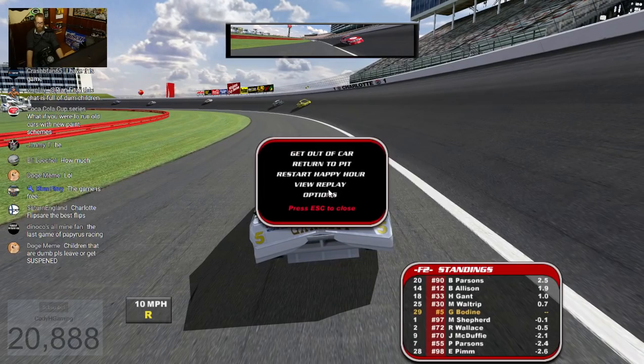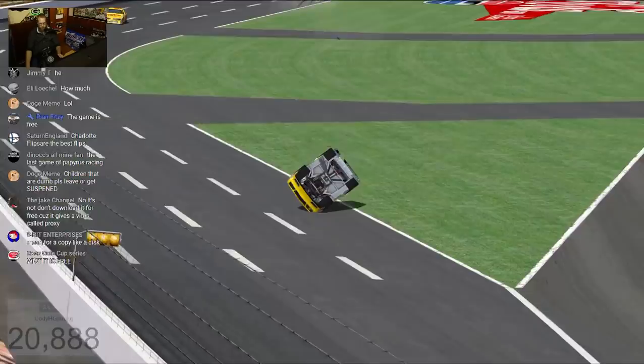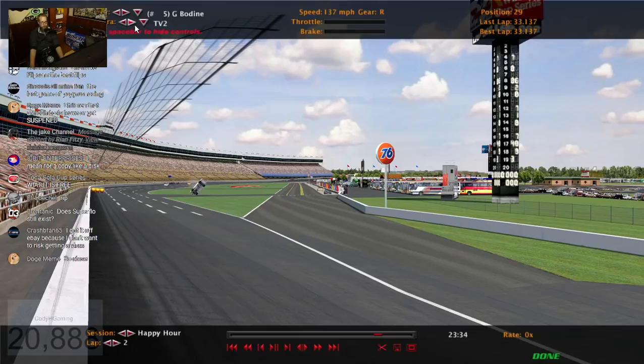Ouch — got drilled by Rusty Wallace. At least we saw I could almost get upside down for the most part. The reason I have the AI difficulty turned down so low is because if I have it turned up any higher, they're going to be flying around the track at probably 220 miles an hour because of the way the track settings are. So I got airborne in just about the right spot. Unfortunately, there's no camera angle built into the track similar to the one we saw.